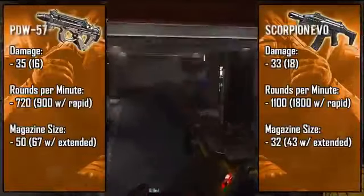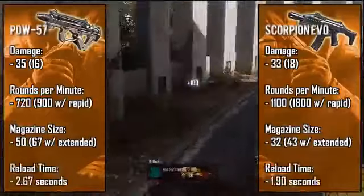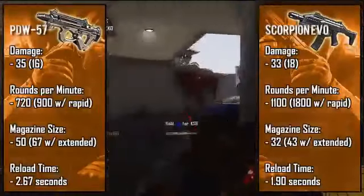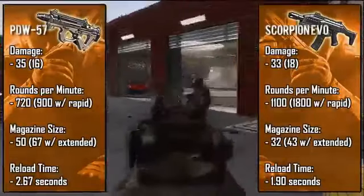However, with that large clip the PDW also has the slowest reload time at about three seconds, while the Scorpion reloads in a little under two seconds, which is a little below average. Even though the PDW has a terribly long reload time, the 50-round magazine easily compensates for it.